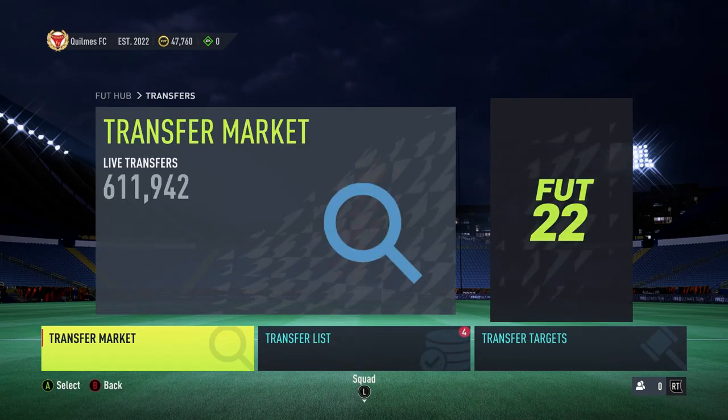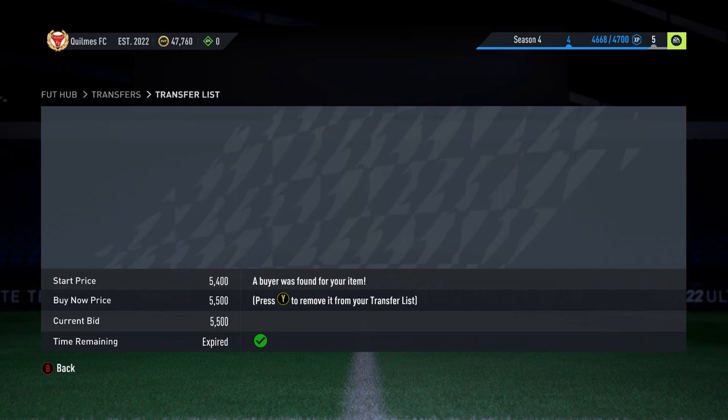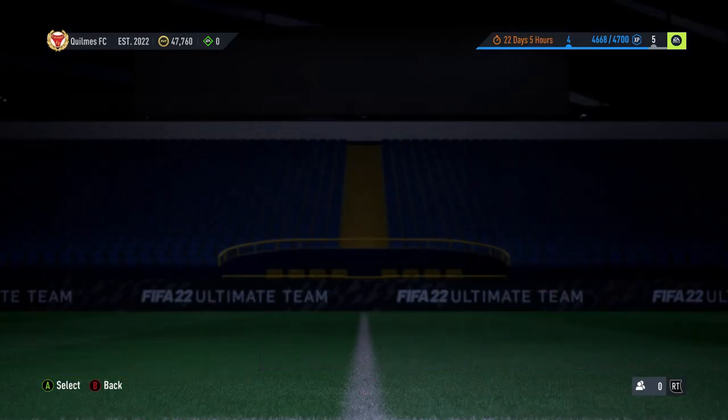Coming back, four more have sold around the time the Acocha was bought. Andre Silber and Laborde have already sold, and both Anaki Williams cards have sold. We've also got a convert and a bronze BPL guy to do when we come back.